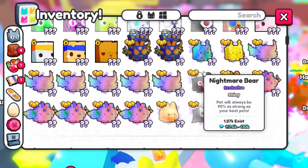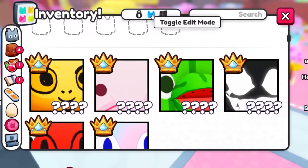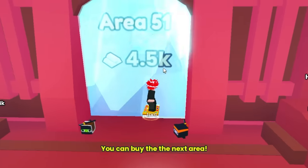Wait, can we not equip him? Oh my gosh, who are these pets? We don't want to have him — whatever, we're just going to have it like this. I guess it still does your best pet. Let's go to the next area — Area 51.